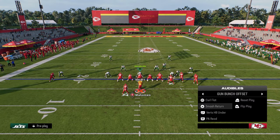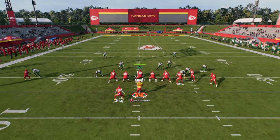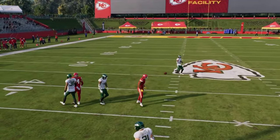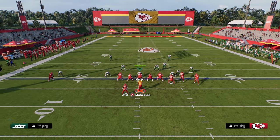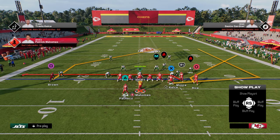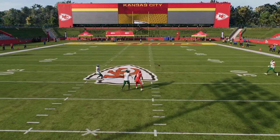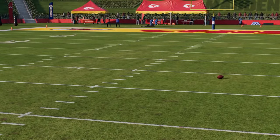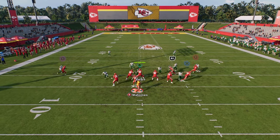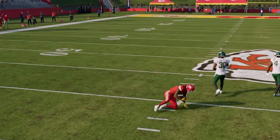The bunch offense is super effective every single year, and this year is no different. If you master these plays and start adding your own, you're gonna start winning more games. The Colts bring a lot to the table — the solo side post does a great job consistently attacking both man and zone coverages. Just make sure your quarterback can make the throw. That inside post with a pass lead is a really nice route for man coverage.